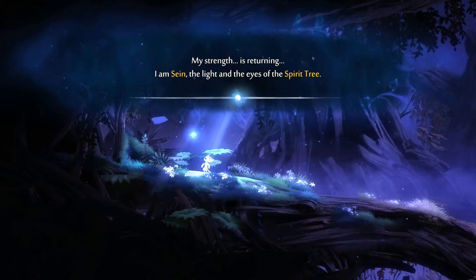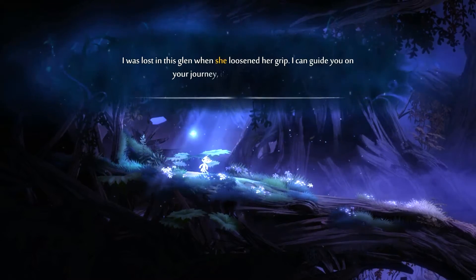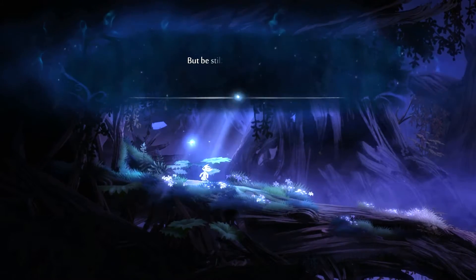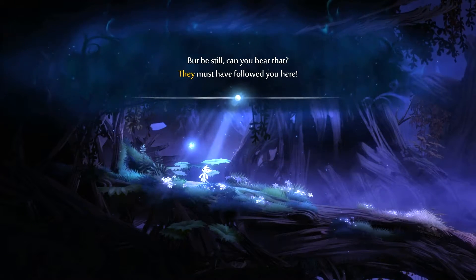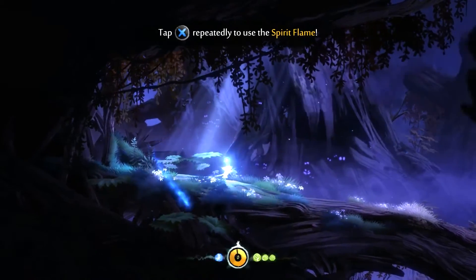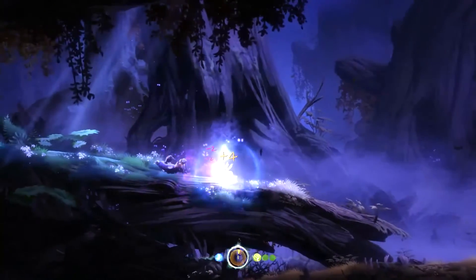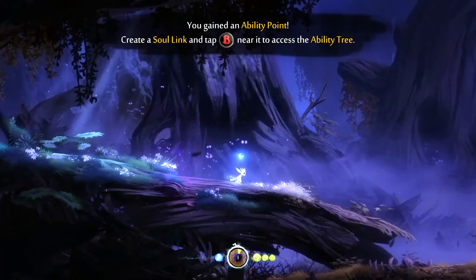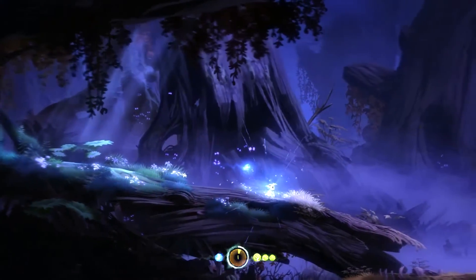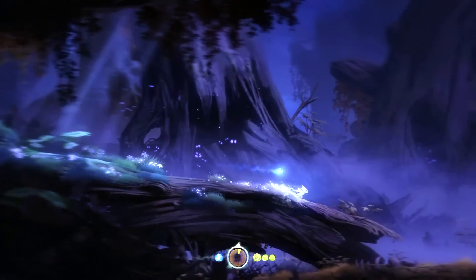My strength is returning. I am signed the light in the eyes of the spirit tree. I was lost in this clan, but I can guide you on your journey if you allow me to come. Can you hear that? They must have followed you here. Whoa - tap X. Oh we can attack! That's cool. Whoa - you gain an ability point. Create a soul link and tap B near it to access the ability tree. Oh cool, you can attack like that - that's really awesome!